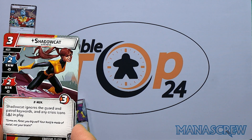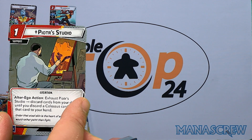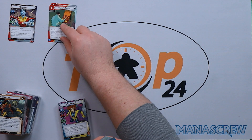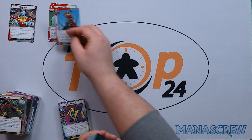We have our ally Shadowcat, which is obviously going to cause some issues straight out of the box since we also have Shadowcat as the other hero. She's two-two with three hit points at three cost. Shadowcat ignores the Guard and Patrol keywords and any crisis icons in play. We have the Studio alter ego: exhaust the Studio, discard cards from your deck until you reveal a Colossus card, and add that card to your hand — playing into that deck-building ability. Iron Will gives Colossus plus one thwart, and after a tough status card is discarded from Colossus, draw a card.